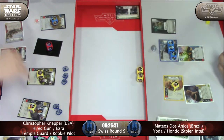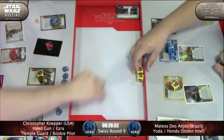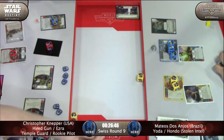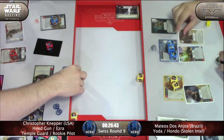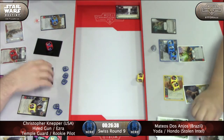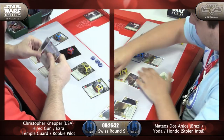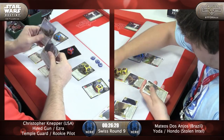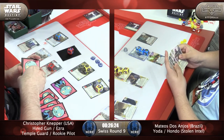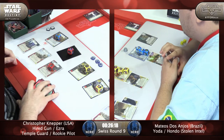He has Rebel in hand so he'll be able to play it from his discard. He's going to jump out. Maybe a little bit of a misplay there by Christopher, although if you discard Rebel he can just jump anyway — this way he at least costs him two cards. But a bummer — he got that Fang Fighter out and did not get to use it.